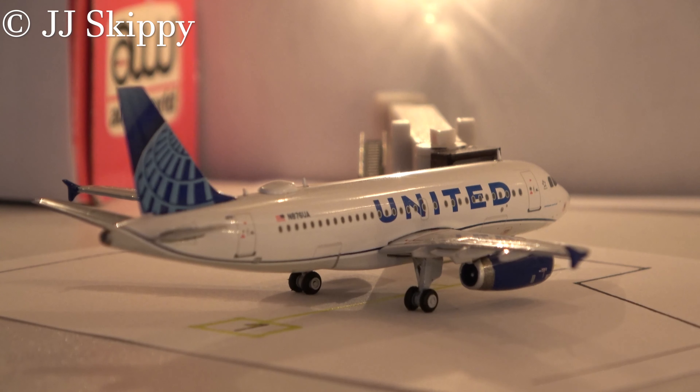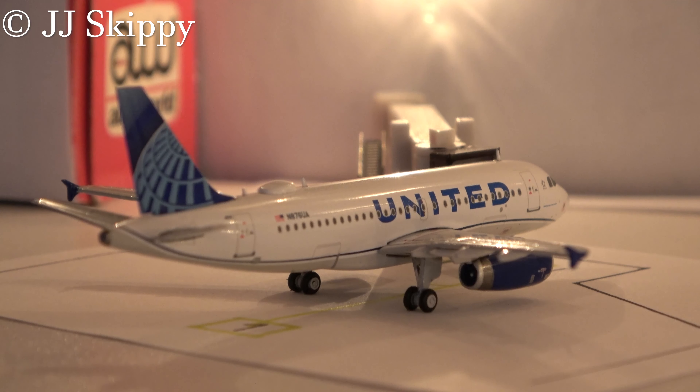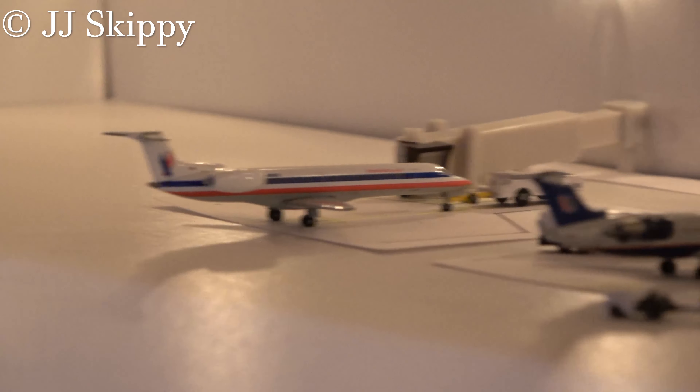And finally, at gate 1 is a United Airlines Airbus A319. Can you guess where he's heading? Chicago O'Hare. That's pretty much it for all the planes here during this time of the morning, around 5 a.m. They all departed around 6 a.m., but the American Eagle crew is a little impatient, so they are going to get him going as soon as possible.